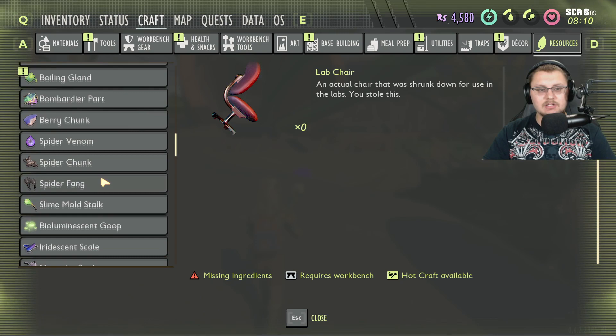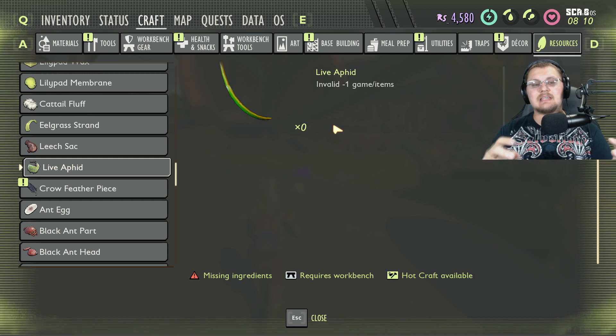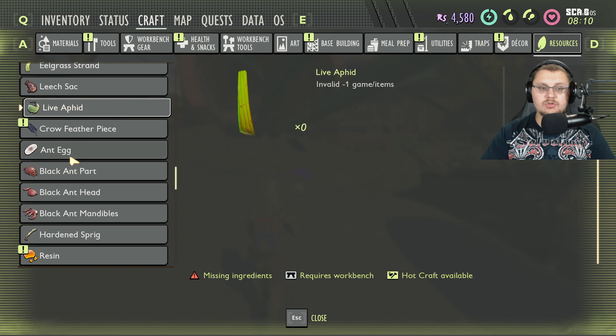Live aphid — it's showing as an invalid item right now, appearing broken. It's a tiny little live aphid that you'll be able to keep. They've talked about taming in the game, so this is either going to be used for some sort of trap or we'll be able to capture it and make it a pet. One of those two things is definitely going to happen and I'm really looking forward to it.